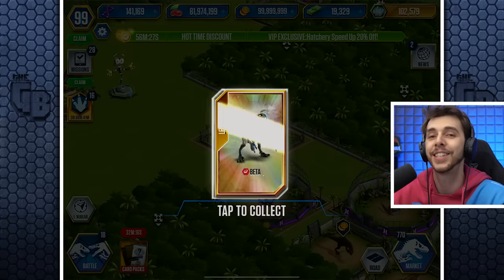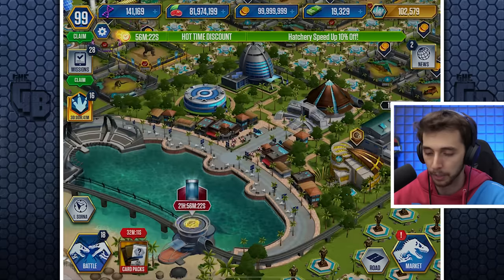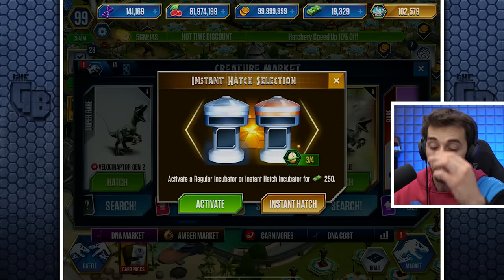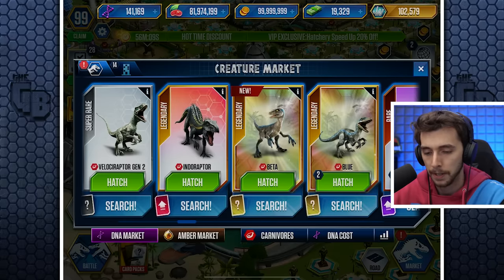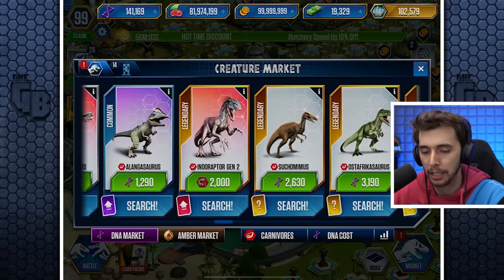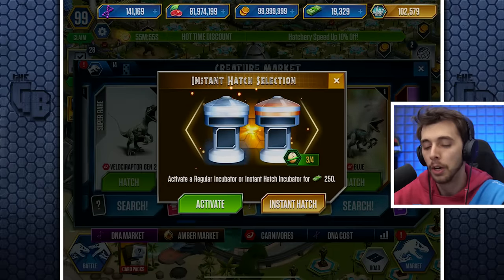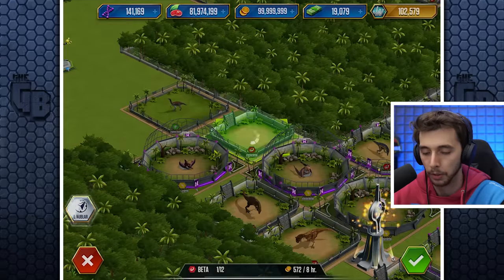We have Beta unlocked! That doesn't happen with these passes - we don't unlock the creature. We'll quickly jump back to Nublar, go into carnivores. And so we've got a double whammy of Beta - we actually have two more Blues, even. Is it a tournament creature? It looks like a tournament creature. But it isn't a tournament creature. Yes, it is different. But I'm thinking about... it's still only 250. We will instantly hatch it.